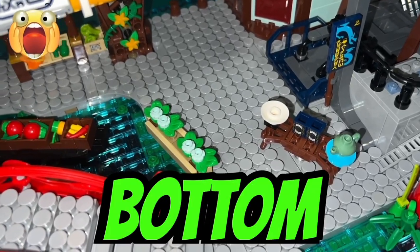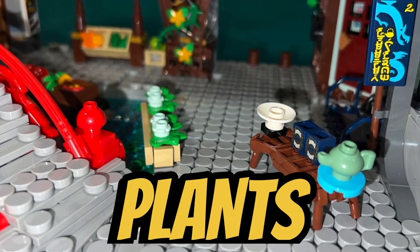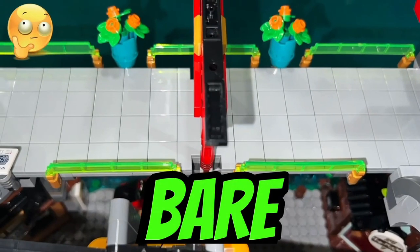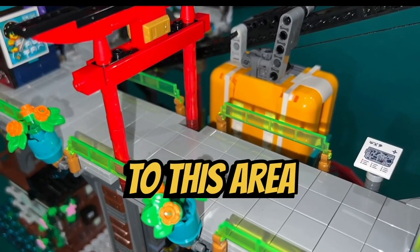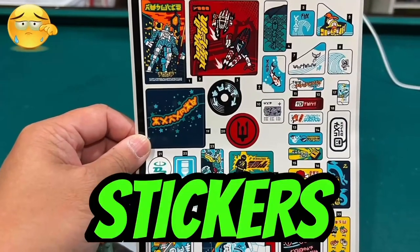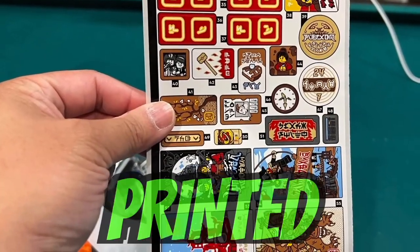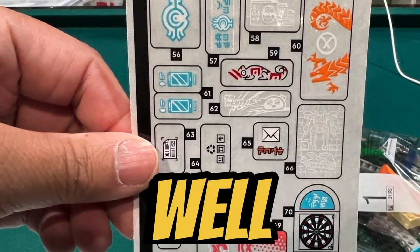I don't like how bare the middle of the bottom floor is — they could have added more food stands, benches, or trees and plants to fill up this area. I don't like how bare the sky bridge is connecting the two buildings; they could have added more trees and benches to this area to accompany the potted plants and red pergola. I don't like all the stickers in this set — it would have been better if all the designs were printed on tiles instead. However, I do like all the designs of the stickers because they are well done.